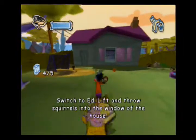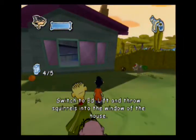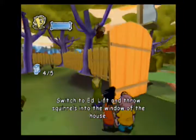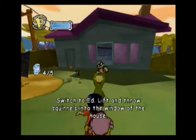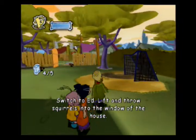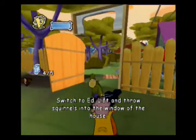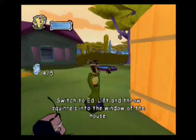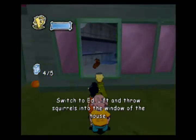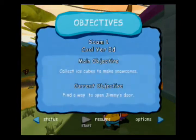We need more ice! So basically, we wanna get Jimmy and Sarah out of the house here. If we switch to Ed, we could lift and throw some of these squirrels into the window to scare them out. Each of the characters has their own special ability or two. If we just go to the pause menu, you see the scam title, the main objective — which is what you want to complete throughout the whole level — and the current objective, which is what we wanna do right now. The main thing is to collect all the ice cubes, but currently we need to find a way to open Jimmy's door.